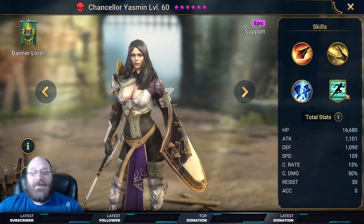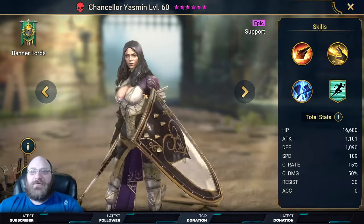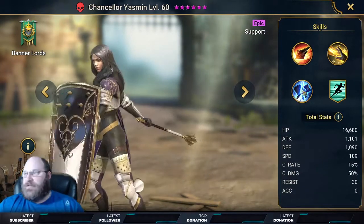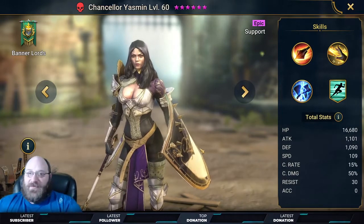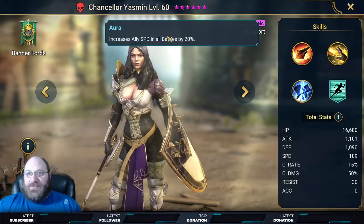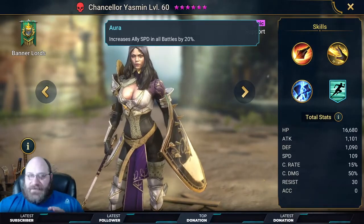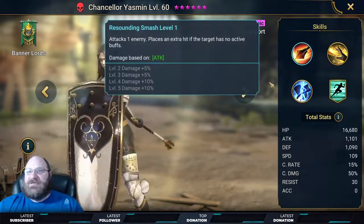Chancellor Yasmin is next. She's not the best, but new players tend to pull those champions where you're just like, 'oh, that's who I pulled.' I wouldn't put a ton of resources into her or even book her — just throw some speed sets on her and get her to five stars. She boosts all ally speed in all battles by 20%, which makes her useful for speed, but keep her to the arena.